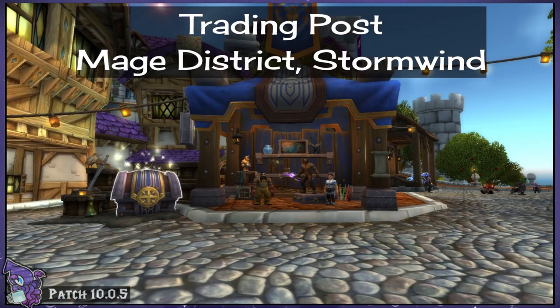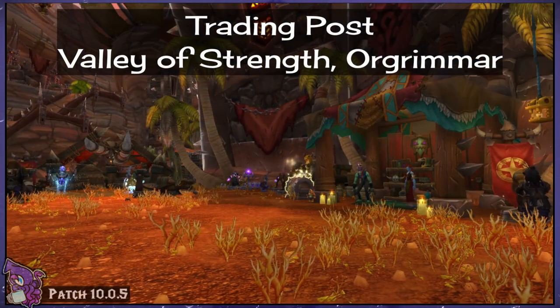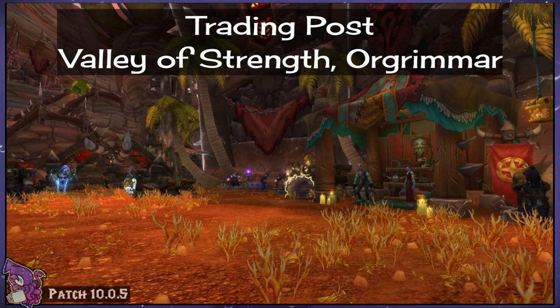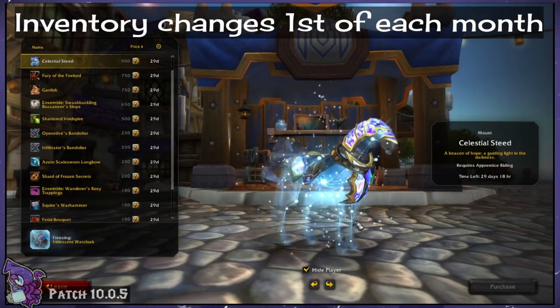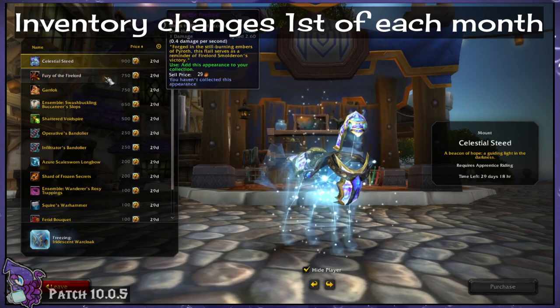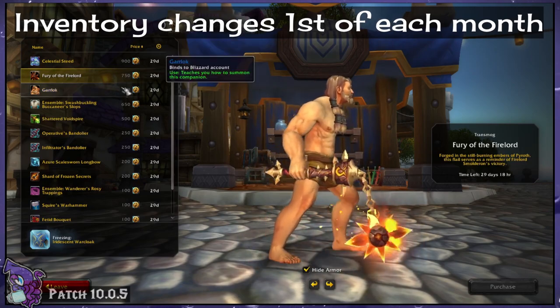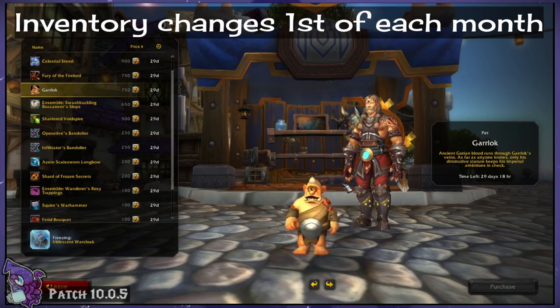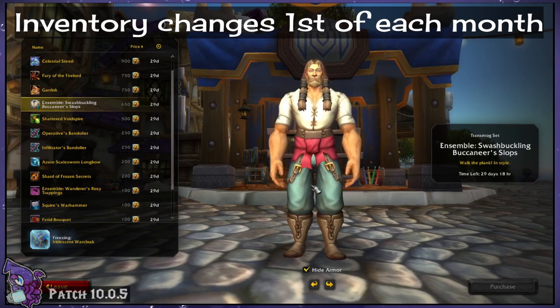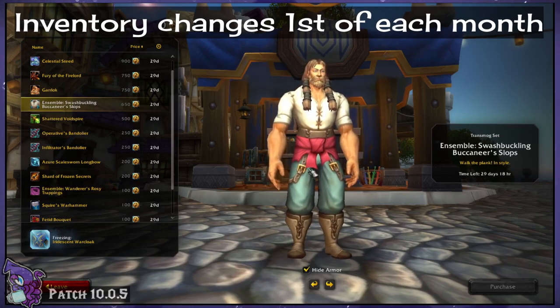The Trading Post itself is located in the Mage District of Stormwind and the Valley of Strength in Orgrimmar. This is where you'll loot all of your currency from the nearby chest and view and purchase from the vendor. The Trading Post's inventory changes on the first of every month and will include a wide range of goodies both old and new — previously retired mounts, recolors of transmog never put in game, and new items entirely. Items that rotate out of stock will eventually rotate back in, so there's no fear of missing out.